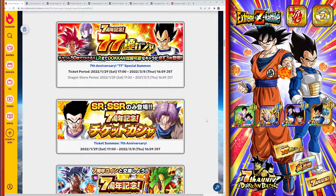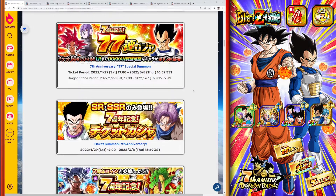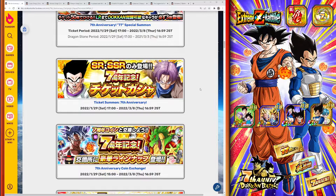Starting with consumable items — first, the tickets. We have three kinds: the 77-unit multi-summon tickets, the thank you tickets, and the regular 7th anniversary tickets. The most important are the 77-unit multi-summon tickets because you get three guaranteed LRs. I'll put a link in the top right of this video and in the description so you can see how to get all of those tickets — it's completely free-to-play with three guaranteed LRs, so definitely don't miss it.